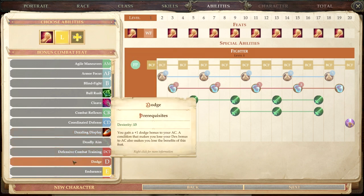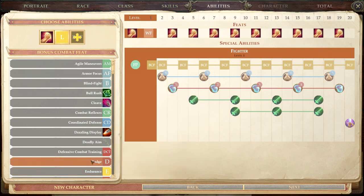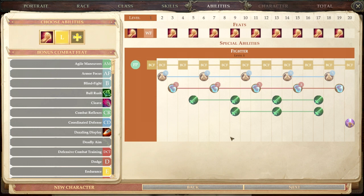For the third feat, I took 13 Dex because Dodge and the Dodge line require 13 Dex. Taking higher than 13 isn't necessarily bad even in full plate, because the armor check penalty applies to Dex — and importantly, Armor Training raises your max Dex bonus each time you get it. So in full plate, training lets you eventually use +2, +3, +4, +5, +6 Dex, meaning you could actually run a Dex build in armor as a basic fighter.